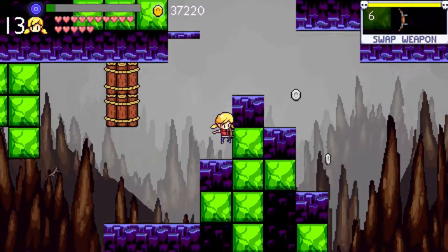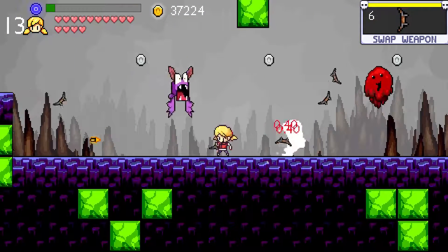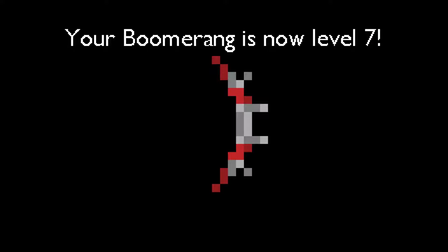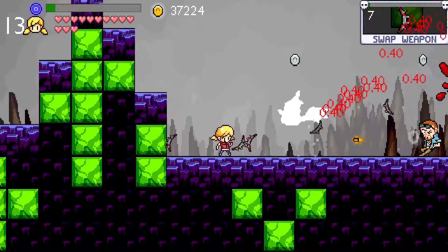I'm just spending this time leveling up the boomerang to see how useful it is — I suppose it's going to be helpful against the boss fight. I got the third form of the boomerang, the second evolution. The usual upgrade: more boomerangs.